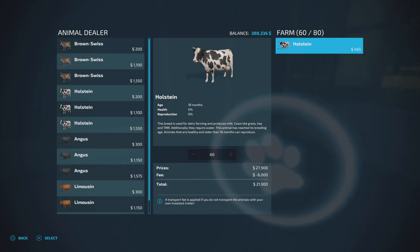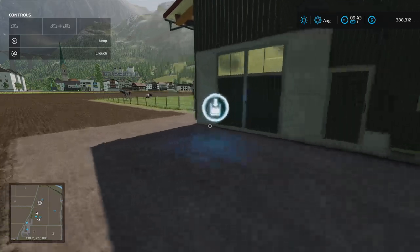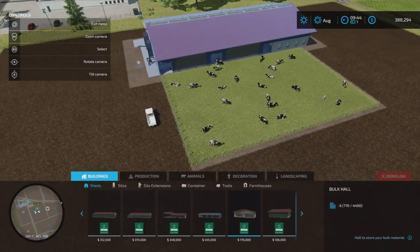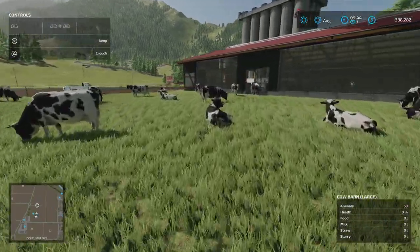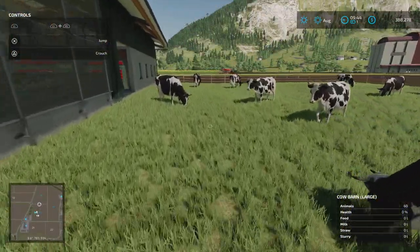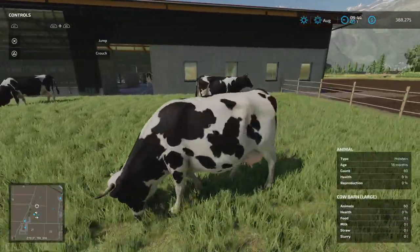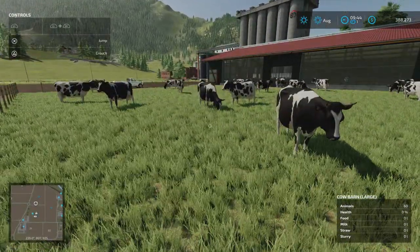It tells me I've got 60 Holsteins worth $465. Going into the yard - cows! I wonder if there's actually 60 here. There are some inside as well. Pretty good detail on the animals really - they've really upped the ante on how they look, how they move around the yard, and they obviously sound like cows too, which is pretty cool.